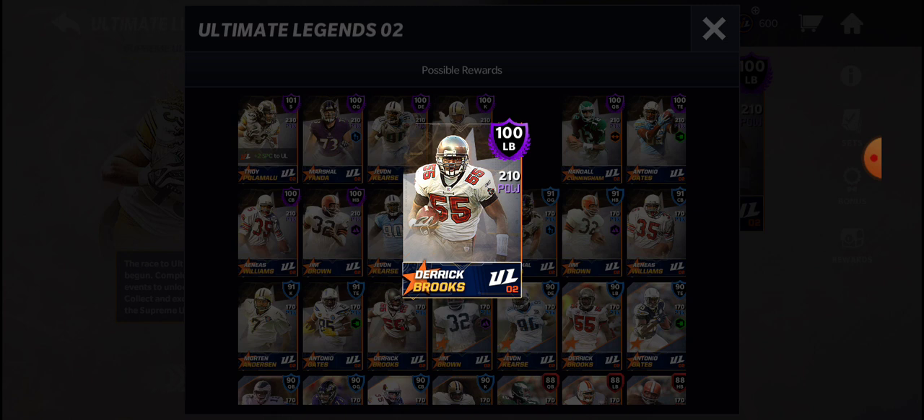One of the best linebackers in the game this year. If you need help in your linebacker core, this is the card to go with. I am beyond impressed with Derek Brooks' stats. He has incredible pass coverage stats, he's incredibly intelligent with 97 play recognition and 96 awareness, and 99 tackle and pursuit. This is one of the most well-rounded linebacker cards I have ever seen. Derek Brooks was one of the greatest linebackers in NFL history — right up there with Lawrence Taylor, Ray Lewis, those kind of guys. EA absolutely did him justice with this Ultimate Legends card that shows how much of a monster he was on the field.